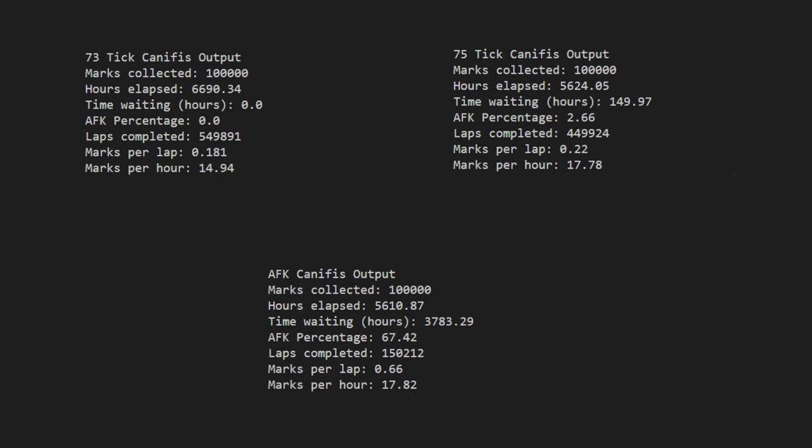To demonstrate this further, I wrote a simple simulation that runs laps at Canifis in 73 ticks until 100,000 marks of grace are collected, and another that runs laps at 75 ticks with the same goal. The 73-tick simulation averages 14.9 marks per hour, whereas the 75-tick averages 17.8. If you're often not very focused on the game, you're probably losing at least two ticks per lap anyway, so take this as reassurance that you're not losing out on marks of grace.